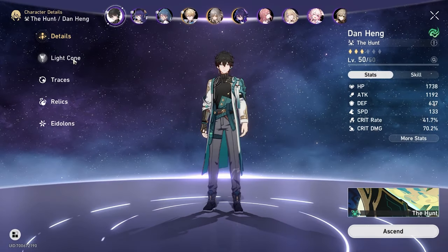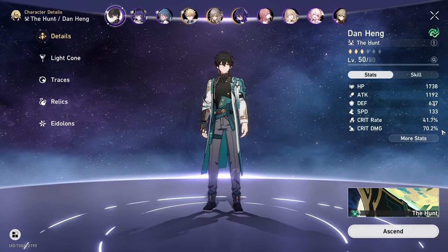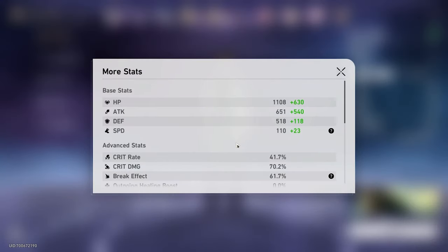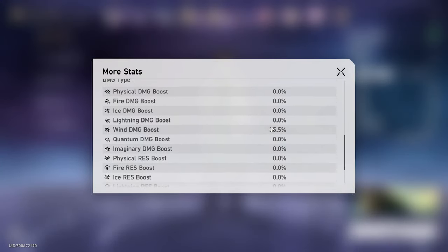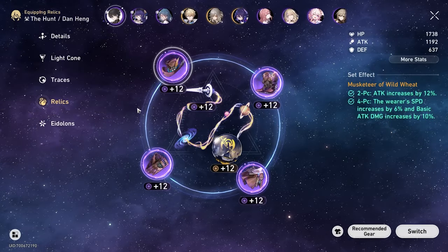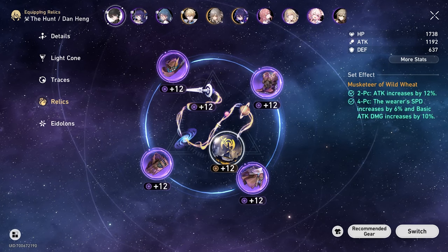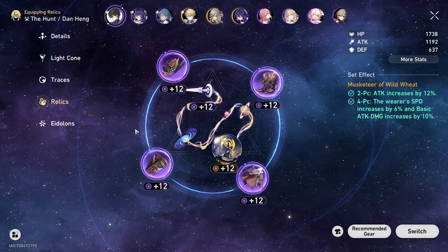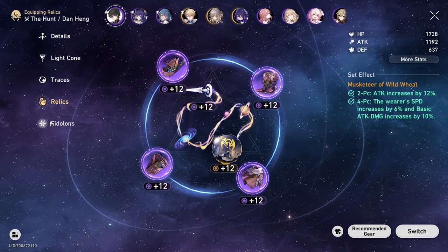For our team, we are running Dan Heng. Not too much damage on him, but we've got all this crit rate and crit damage, so it's not the end of the world. With 1100 damage, we've got a 35% wind damage boost because we picked up a really good wind damage relic in the dungeon. We're only running a 4-piece set on him — just a 4-piece set — focusing solely on his wind damage.